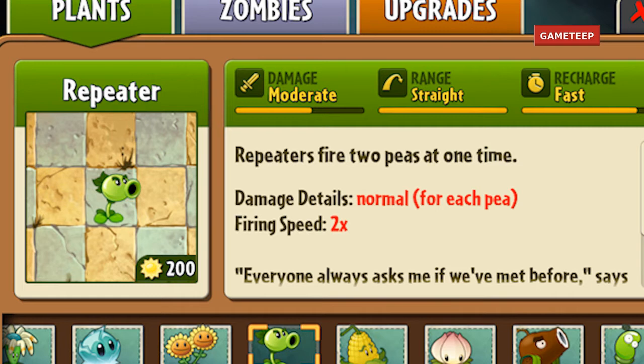It's basically the same thing except it looks meaner — it's kind of like in its teen form in a way. The Repeater fires two peas at once, which is really cool because the Peashooter only shoots once, and that's kind of slow.